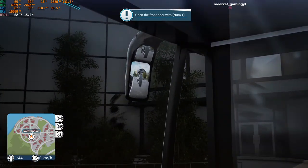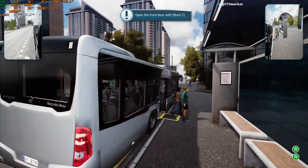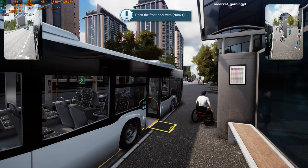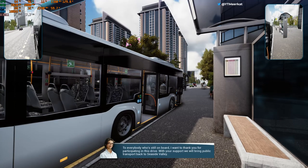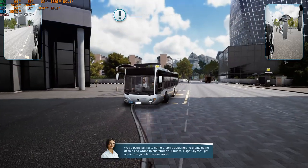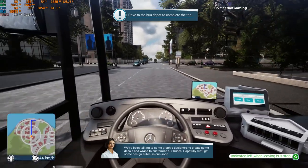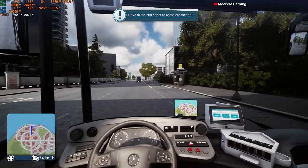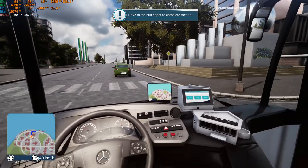We'll get the little disabled guy's ramp off. I don't need to open the front door. I'm late. To everybody who's still on board, I want to thank you for participating in this drive. With your support, we'll bring public transport back to Seaside Valley. I think we've been talking to some graphic designers to create some decals and wraps to customise our buses. Hopefully we'll get some design submissions soon. Oh, very snazzy. The depot's only up there, apparently. You'll be able to create your very own custom bus.